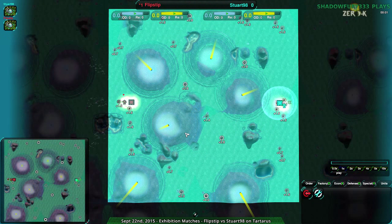Welcome back to another exhibition match, or rather to NanoBlades of Dawn. Once again we have Flipstep and Stuart98 continuing this series of the new vs Pro challenge. If you missed the first one, Flipstep is forced to use only Raiders, being the higher skill player, while Stuart is allowed to use anything.